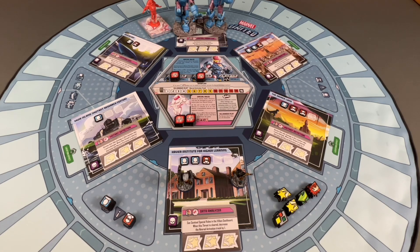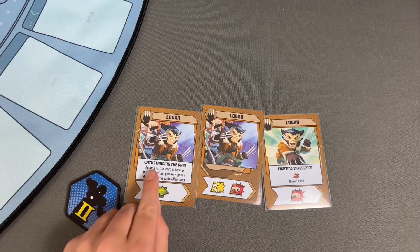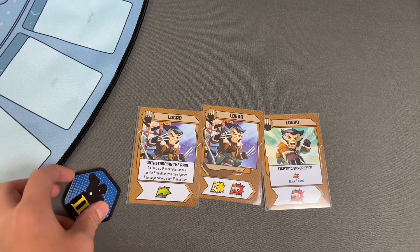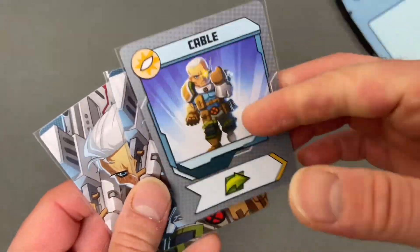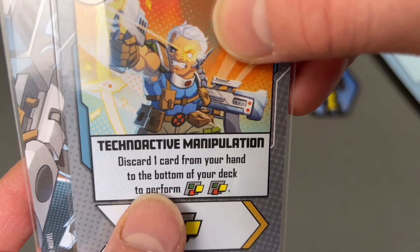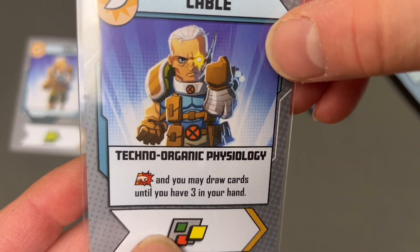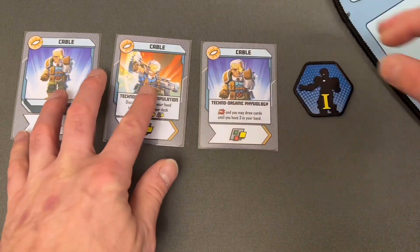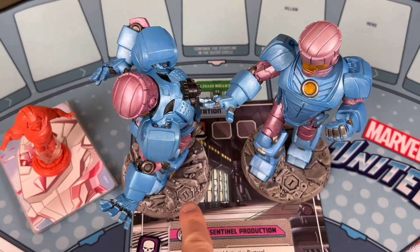Let's look at our three starting cards. My starting card is really good — as long as it's face up in the storyline, you may ignore one damage during each villain turn. Sentinel 2 will also be targeting me. Cable's going to draw three cards: a straight move card, Techno-Active Manipulation — discard one card from your hand to the bottom of your deck to perform a double wild — and Techno-Organic Physiology Punch, which lets you draw cards until you have three in hand. He's got a lot of wilds right at the beginning.